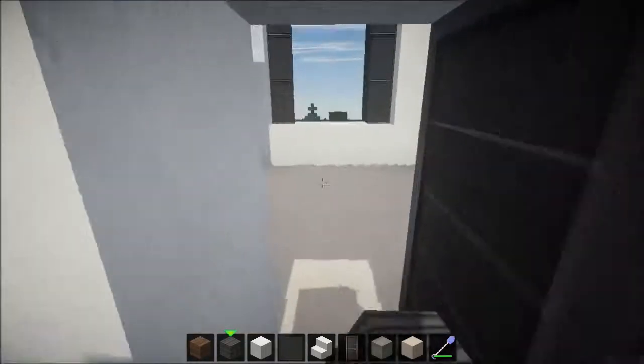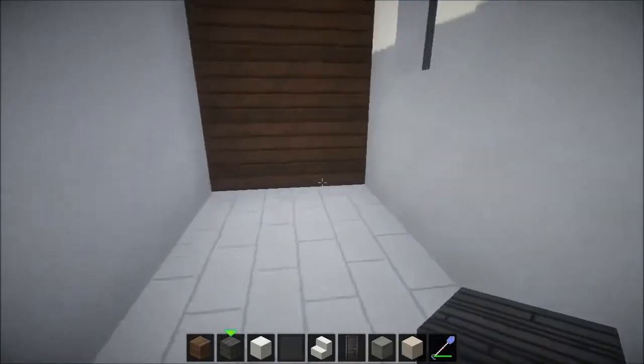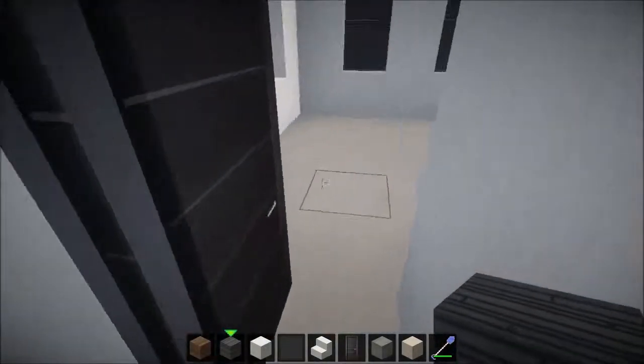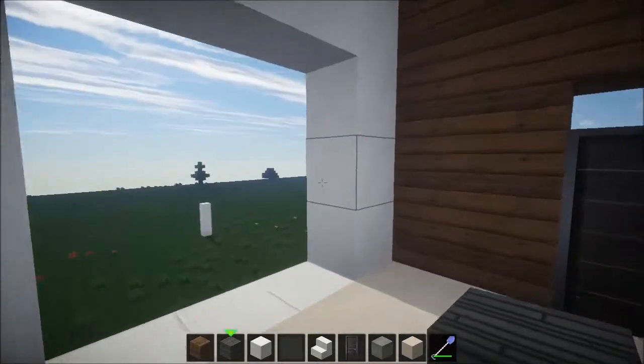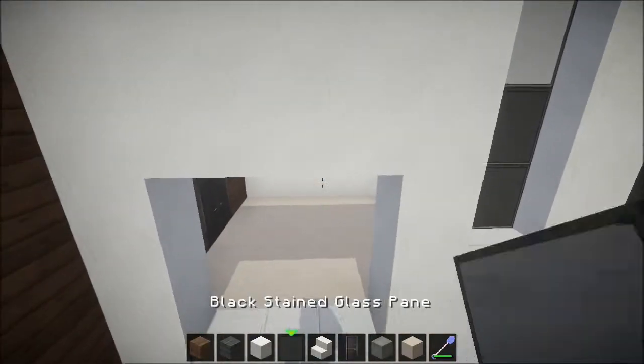And the kitchen in here, you've got your bedroom, a nice big open window, and then you've got your bathroom with some privacy windows. And out here is going to be the balcony — of course, need to have a balcony.